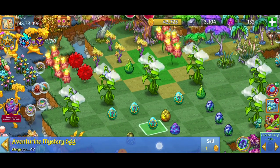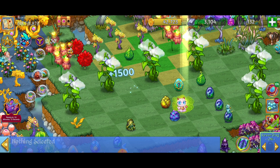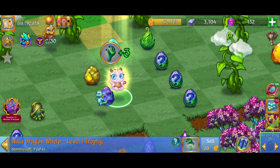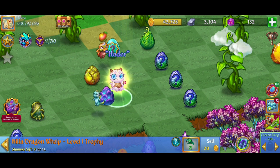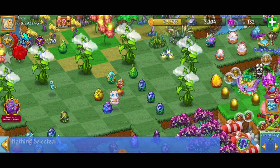We weren't lucky enough to get any more of the adventuring eggs, so we just made a three merge and no way — we got a nilla dragon whelp! Oh that is awesome. Trophy dragon! I wasn't too sure what to expect there but I'm glad we got that beautiful nilla dragon.